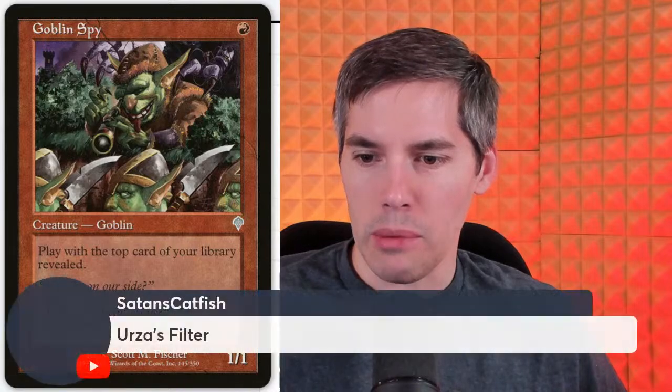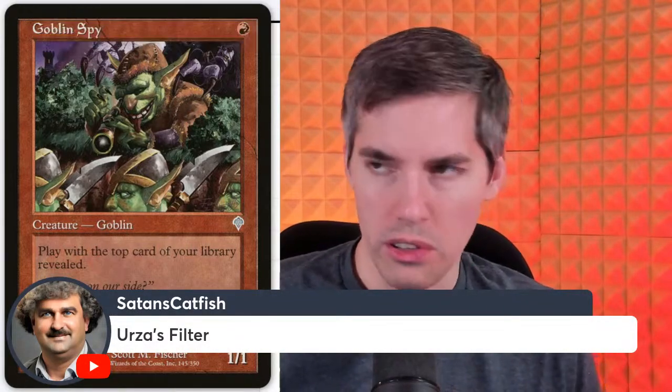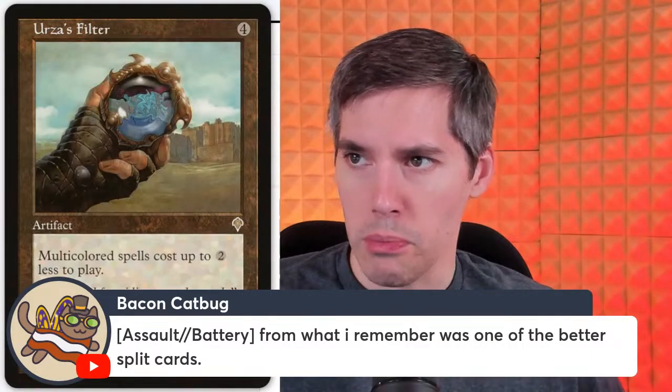Next up, Urza's Filter. Urza's still alive around this era. We have a four mana artifact — multi-colored spells cost up to two less to play. Is this actually worth it? It's a pretty big cost reducer, but it's still four mana. At four mana I'd like to start casting my spells. Next up, Assault // Battery.